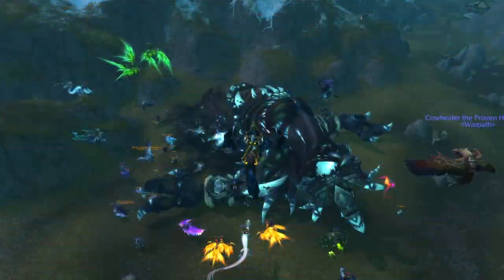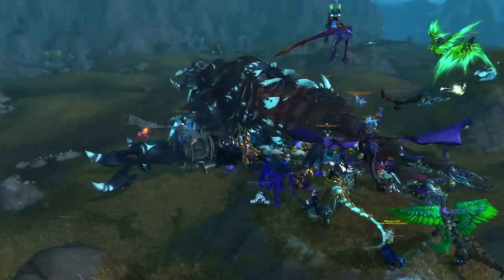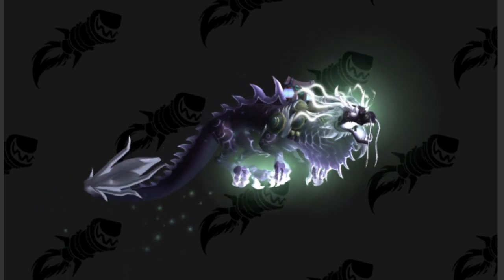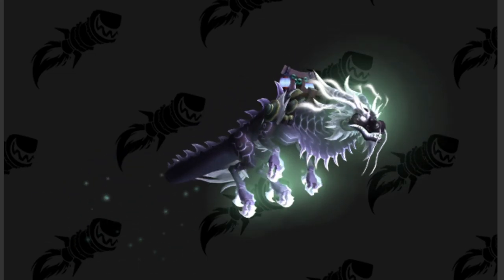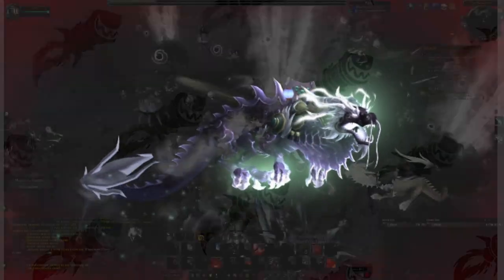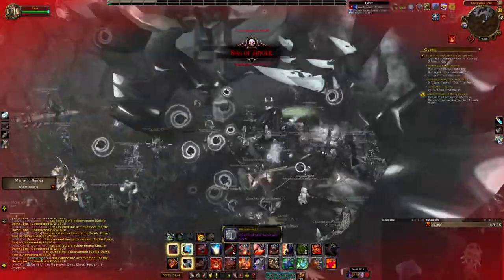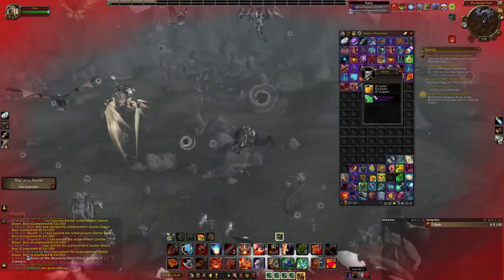We're also going to talk about the Sha of Anger world boss for a chance at the Heavenly Onyx Cloud Serpent. This is one of the rarest mounts in the game - there is a drop chance of 1 in 2,000, which is extremely rare. Since you can only kill this boss once per week, you're going to need a lot of alts to farm this mount. A lot of people will probably never get this mount, so good luck - queue your characters here every week and try your best.